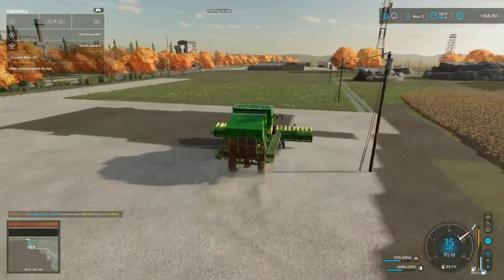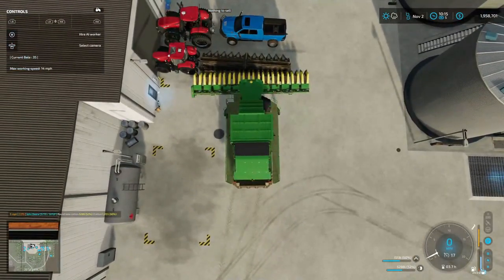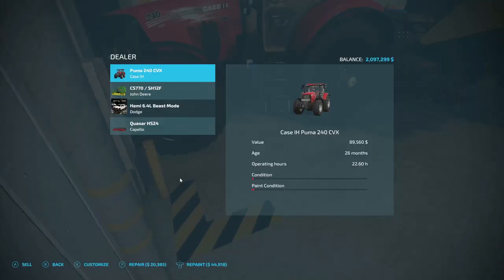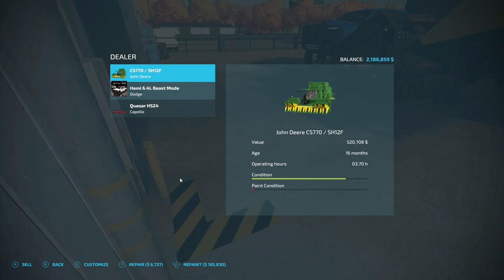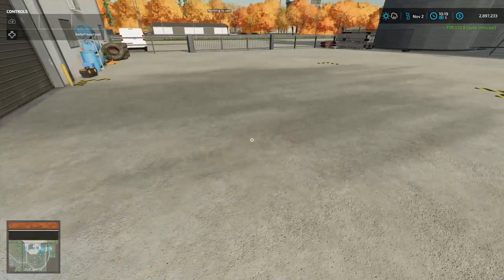I made it back. We got some things to sell here. I decided to go ahead and sell everything — we'll just buy it with the money when we go to the new map. That was $138,598. The Puma is $89,560. The cotton picker is $520,708. Needs a paint job. The truck is $66,972. The header is $122,694. That brings us almost to $3 million — that'll work.